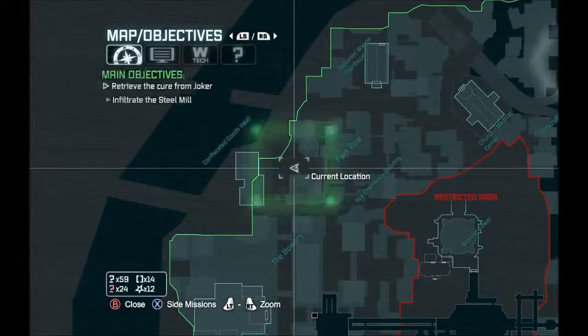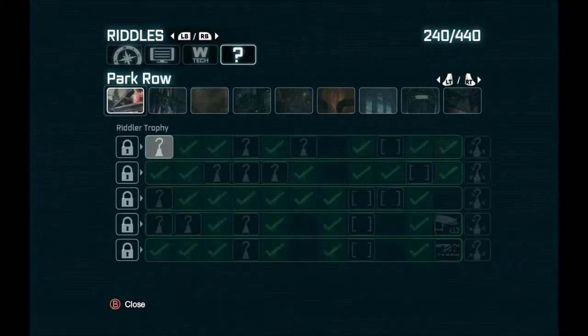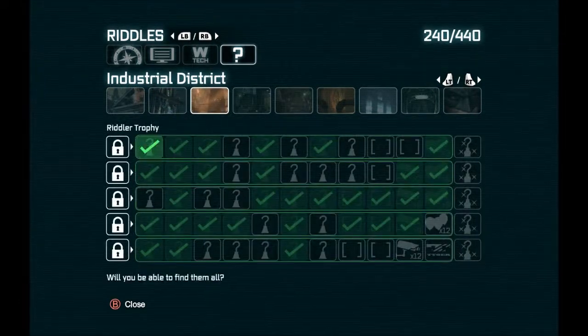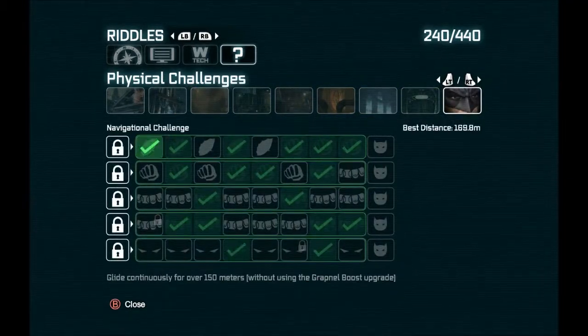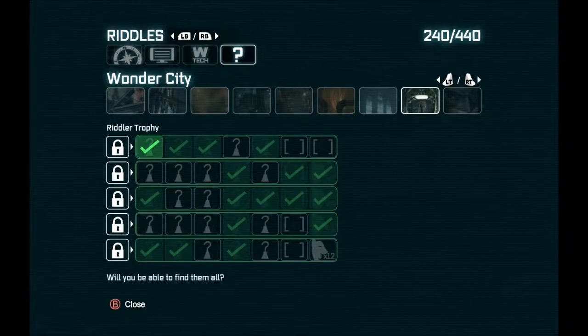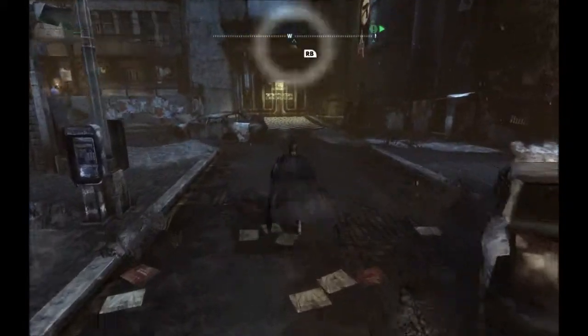Alright, Skiles311 back in Arkham City. We've got a new Riddler challenge. We've got 240 — every 80 unlocks a new Riddler hostage. So 320 is the last hostage, and 400 is how we end the quest. We are rocking and rolling here, man.